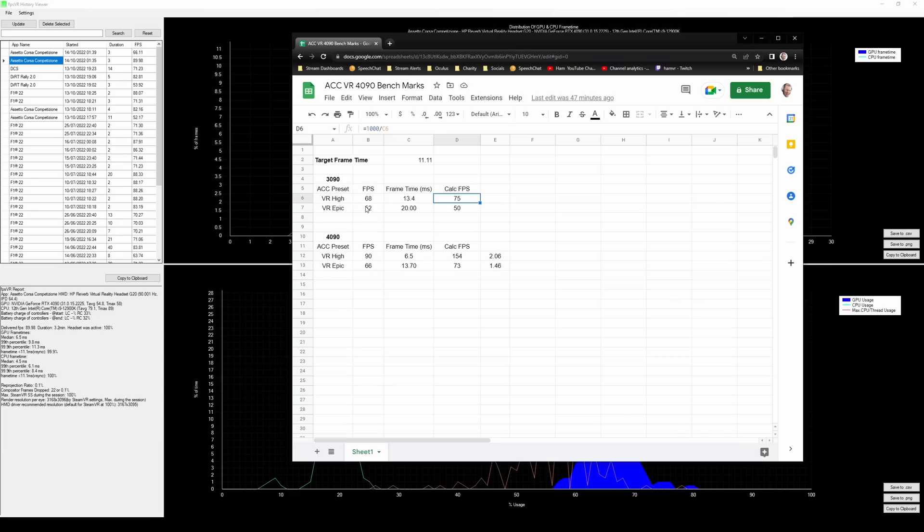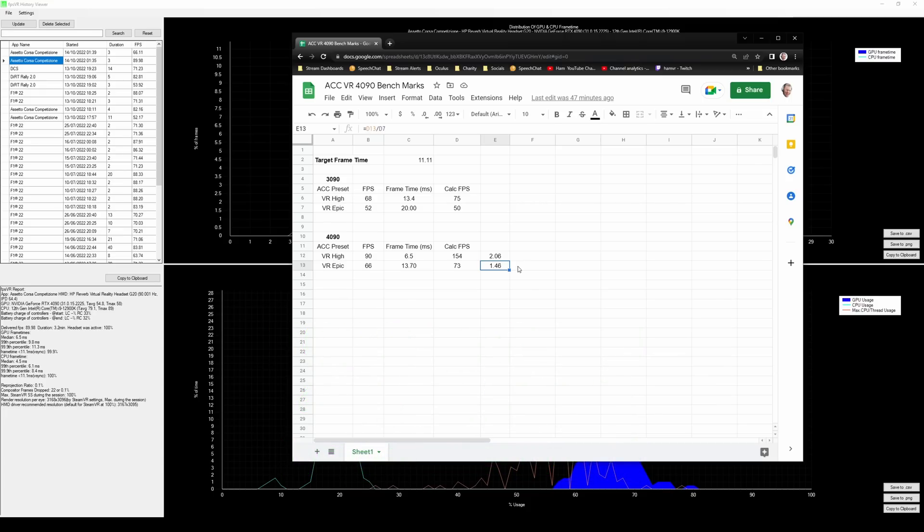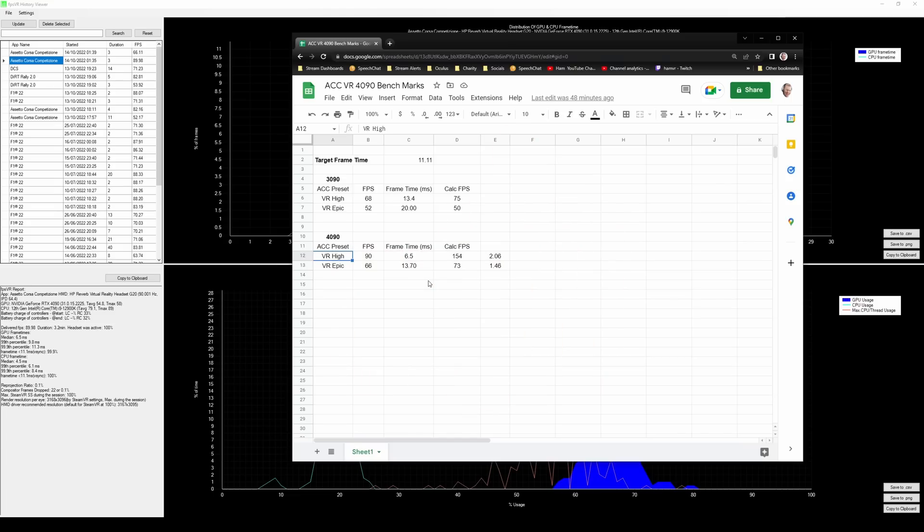So comparing the two, we're looking at approximately a 106 percent increase in terms of performance between VR High on the 3090, and when we look at VR Epic that's a 46 percent improvement. So in terms of performance increase using the 4090 over the 3090, at least in ACC you're looking at between 45 and 100 percent performance gains. I'm not going to go into any custom presets — there's obviously going to be a sweet spot between High and Epic — but in terms of running on High I'm very pleased with the result and it's a decent upgrade. Don't forget if you found this video useful leave a like, any questions leave them in the comments below, and if you want to be kept up to date for future benchmark videos on the 4090, hit that bell button. Okay, until next time, bye for now.